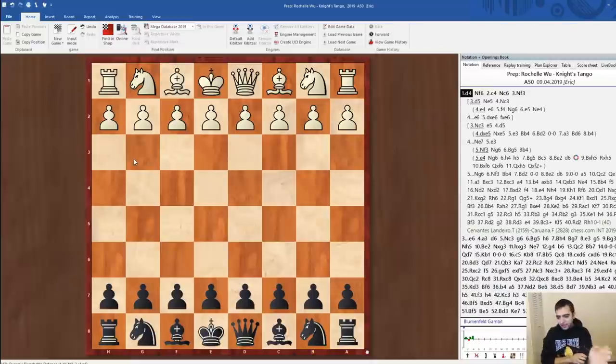I'm going to keep this brief because in 55 minutes I'm playing Rochelle Wu in round two. Last night I played Aaron Jacobson and got a draw. And today I'm black against Rochelle, who's a player that I've never played over the board before, but she's had good results recently.